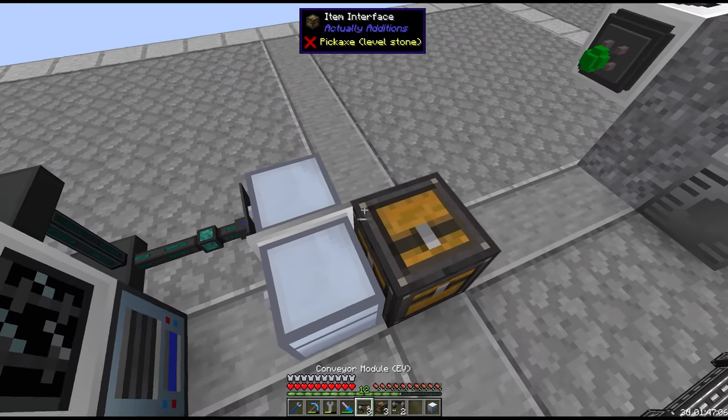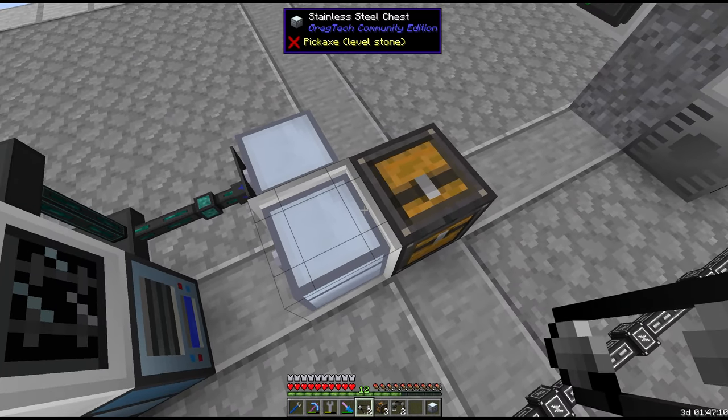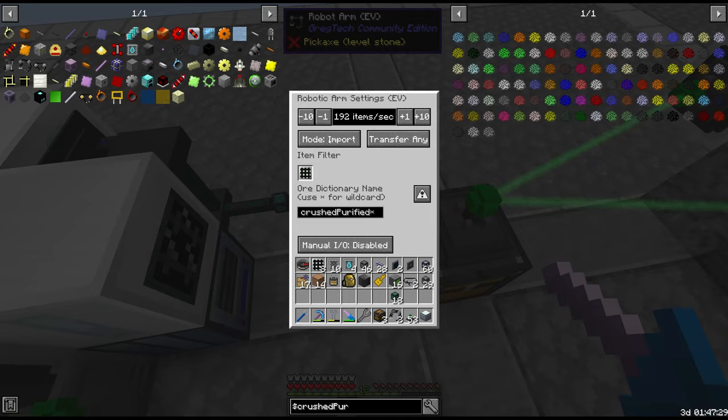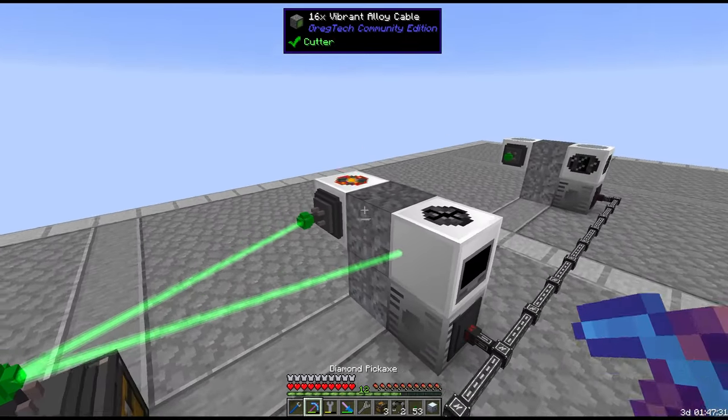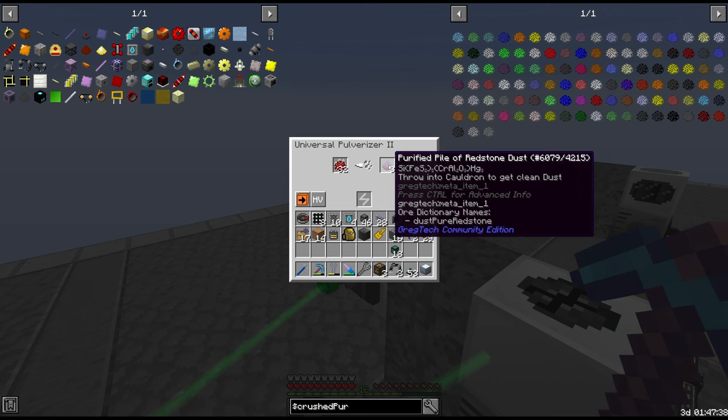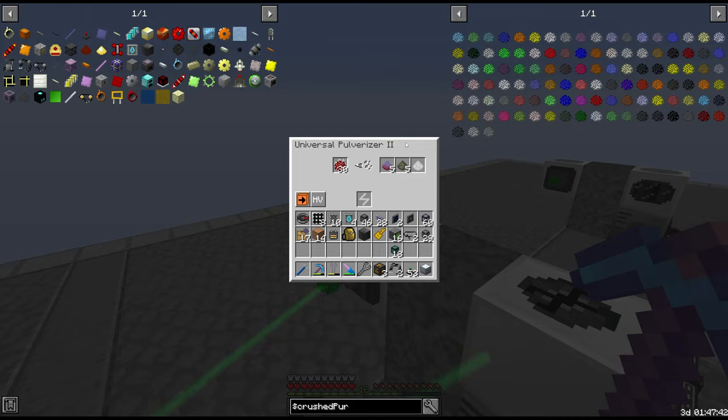Another interface with a conveyor pushes only crushed purified into the next machines — no filter needed on the item interface itself since only crushed purified should be arriving. One more laser relay set to import. That crushes it again and we get purified dust — you can see the ore dictionary name — plus more byproducts.